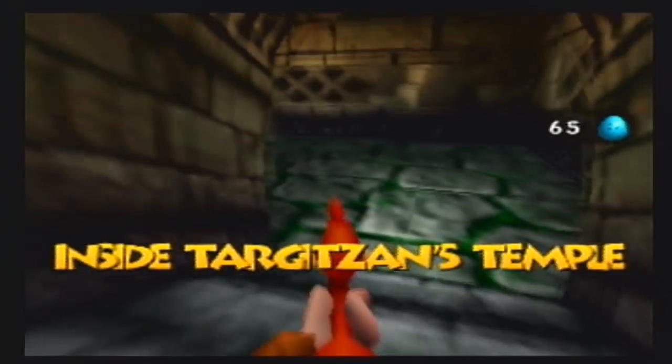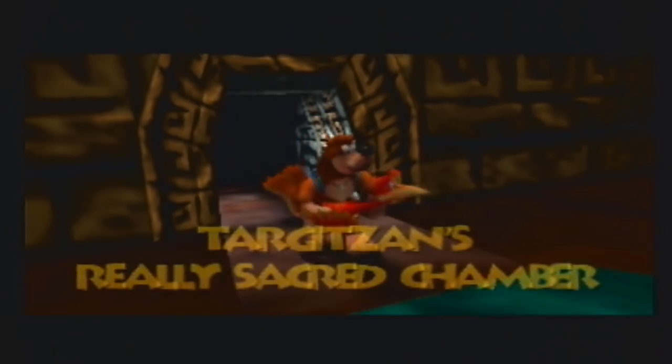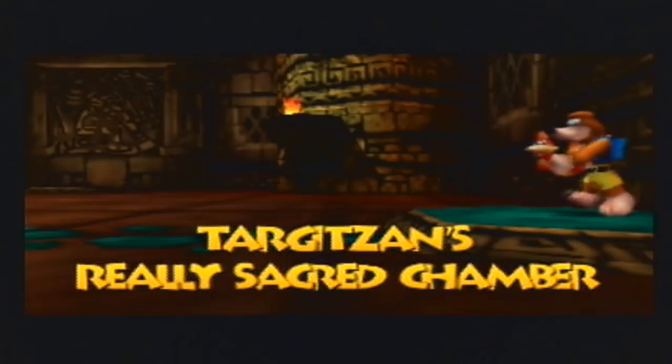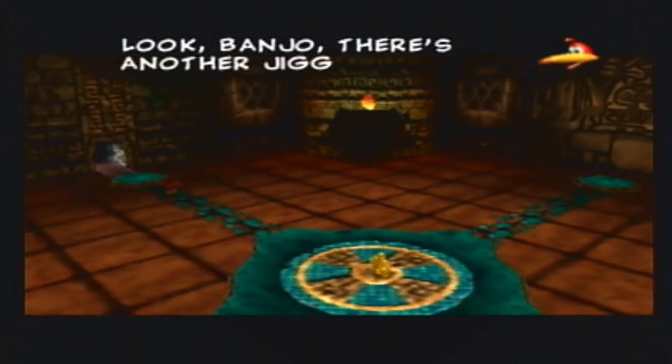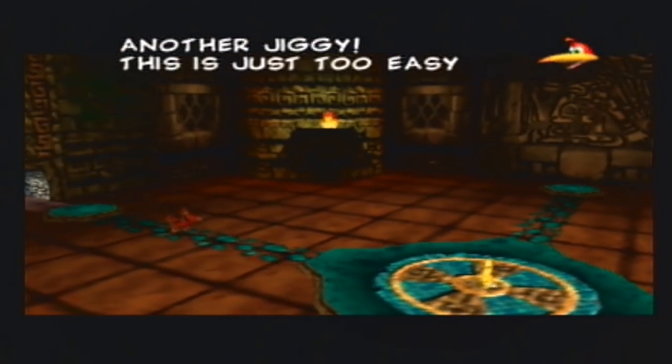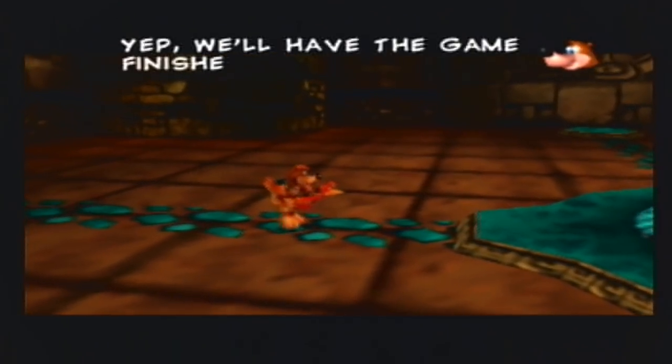I think we have this other room to go into, and when we complete it that'll be it for this world. It's nice that we actually get to see Banjo holding Kazooie in first-person mode. It's unfortunate you only get to do that in these first-person shooter areas.